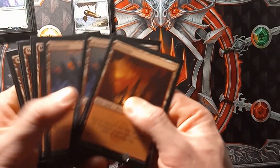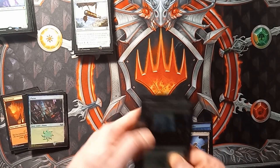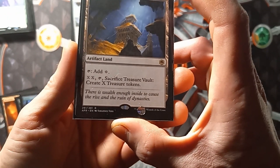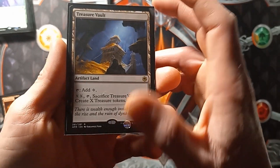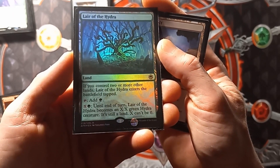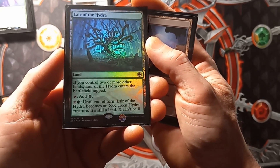Going down to our lands: 6 mountains, 6 plains, 6 forests. A Treasure Vault — tap for a colorless, or pay X-X, tap, sacrifice Treasure Vault to create X treasure tokens. And Lair of the Hydra — if you control two or more other lands, it enters tapped. Tap for green, or pay X and a green until end of turn — Lair of the Hydra becomes an X-X green Hydra creature that's still a land. X can't be zero.